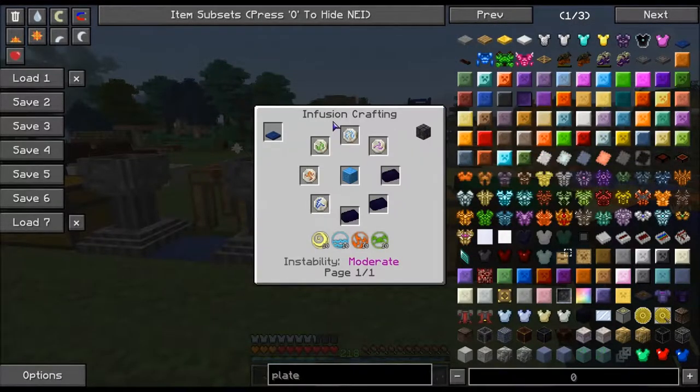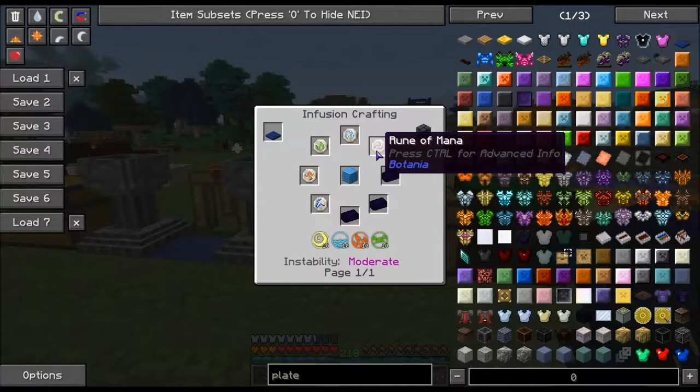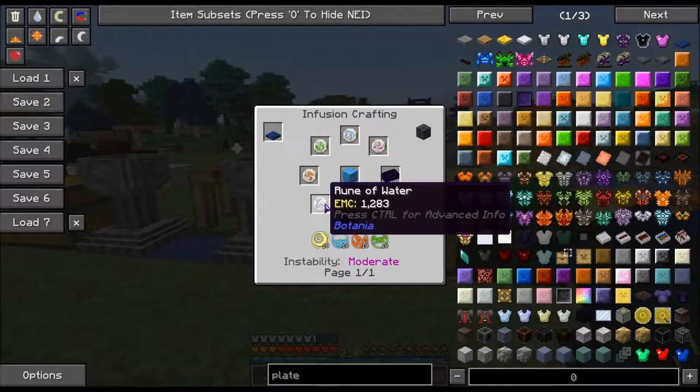For this we are going to need the infusion altar. We are going to need three tough alloys, a block of mana steel, a rune of mana, air, earth, fire, and water.